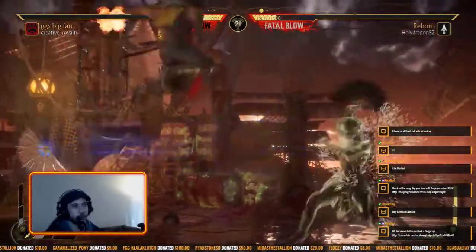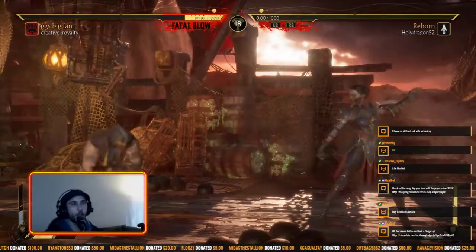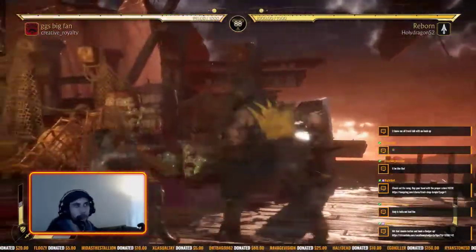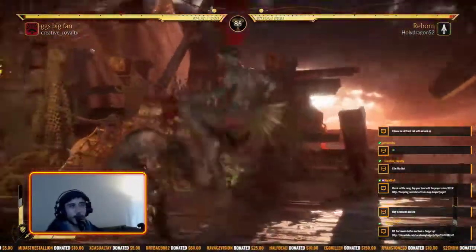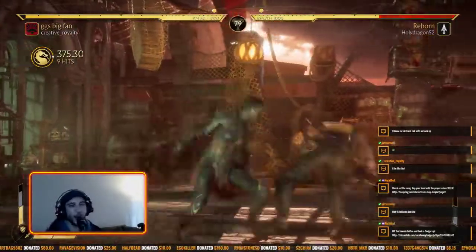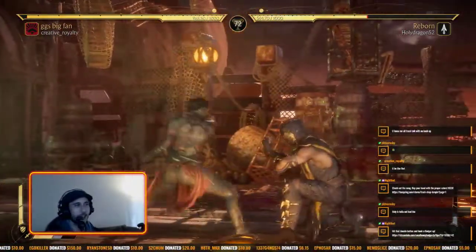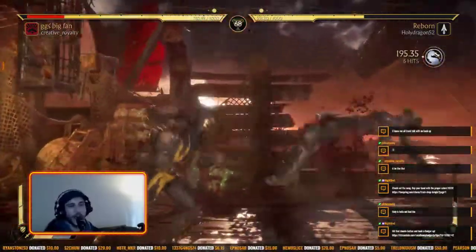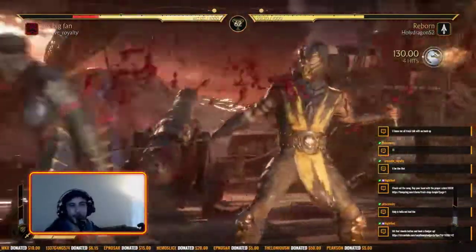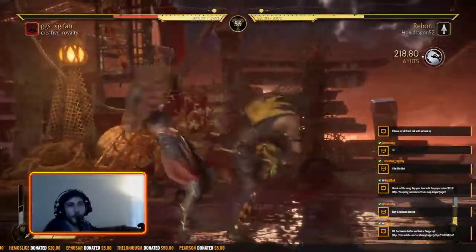Creative going for the strike-throw mix, not wanting to overextend — just waiting for one little raw mistake. There it is from Holy Dragon. Creative taking the next round to tie it up going into the final round. Teleport back-one four-three, pressing buttons — looked like he was trying to back-dash. Creative going for the big damage, cashing in 37% for no bar. Teleport cancel — Creative standing up with a jab, back-one four, hit confirming a full combo, keeping it breakaway safe. Teleport into grab cancel.